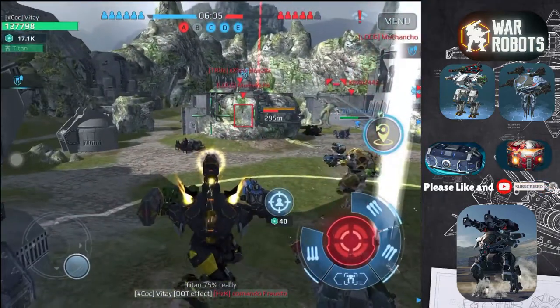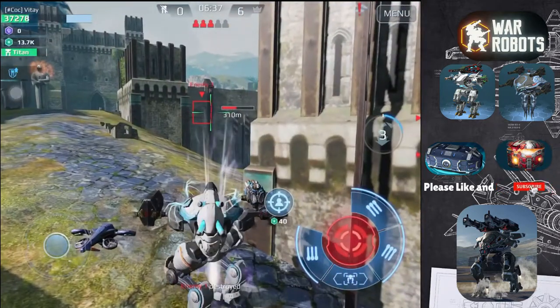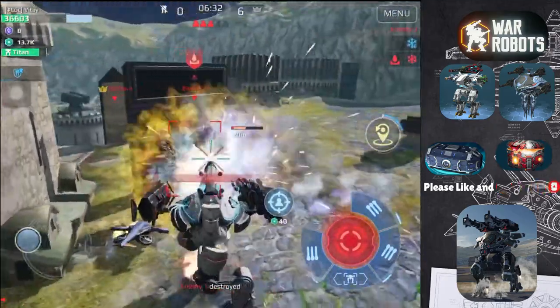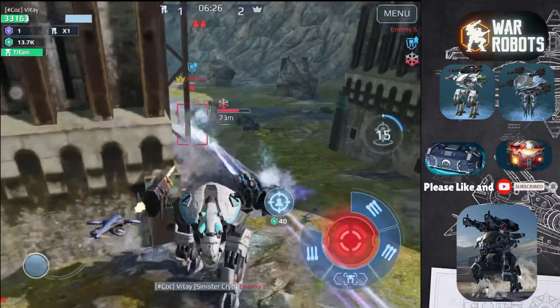It is best to stay close to your teammates for protection. The Scorpion is also fairly good at free-for-all, where it can steal kills easily. There are no friendly robots to protect you in free-for-all though, so you must make sure that no one is around when you teleport back after backstabbing a robot, otherwise you will most likely be killed.